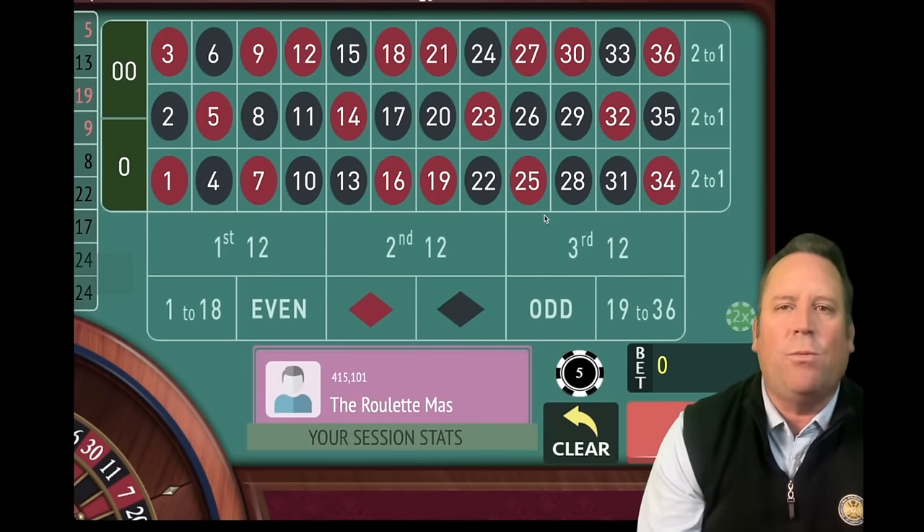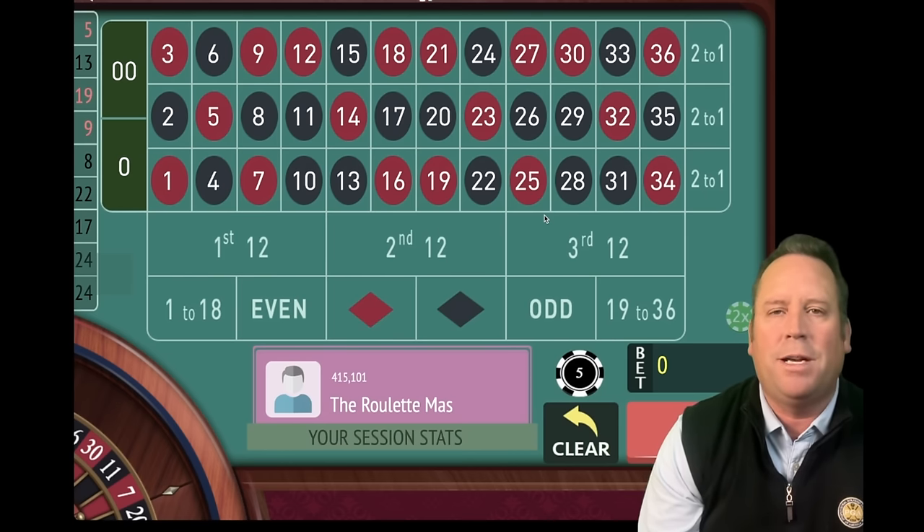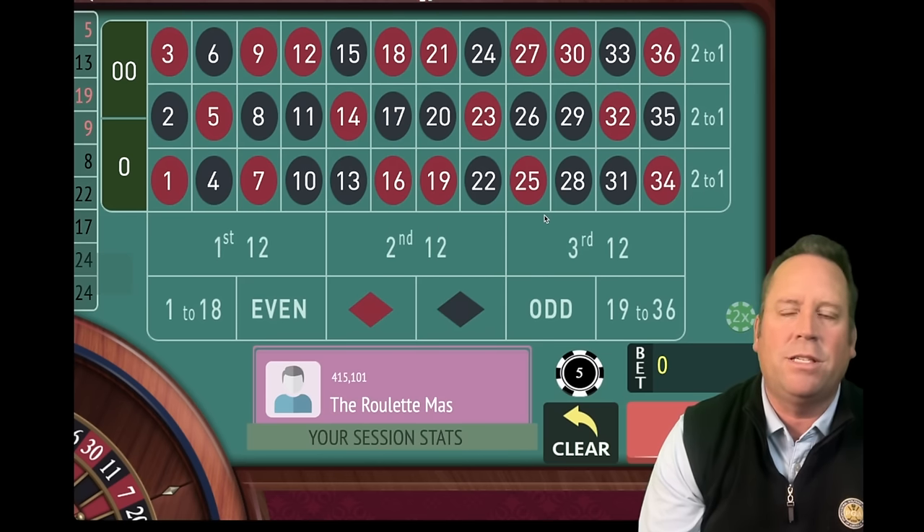This is the Roulette Master and I can't wait to share with you two new street systems, and both of them look fantastic. One was sent in by one of my subscribers, Basir, called Magic Streets, and another was sent in by subscriber Vern, called Six Streets. We're going to start with Six Streets first, then end with Magic Streets. Each is going to get 15 minutes of play time. Let's see which one does best today.